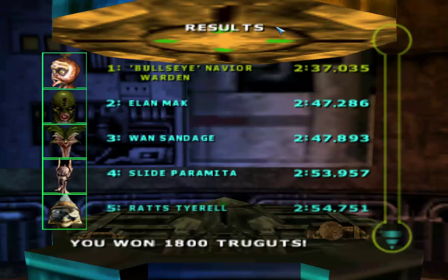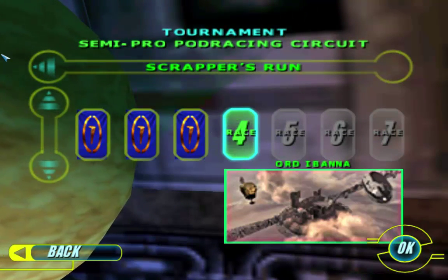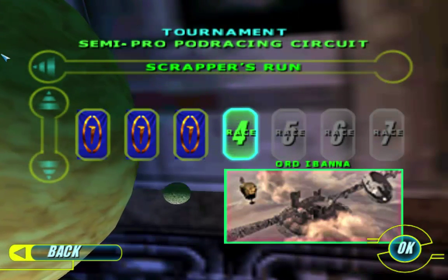1800 trugats are ours. Important thing to notice about Bullseye Navarre — that bottom lip though, man. Jeez, get that fixed son.